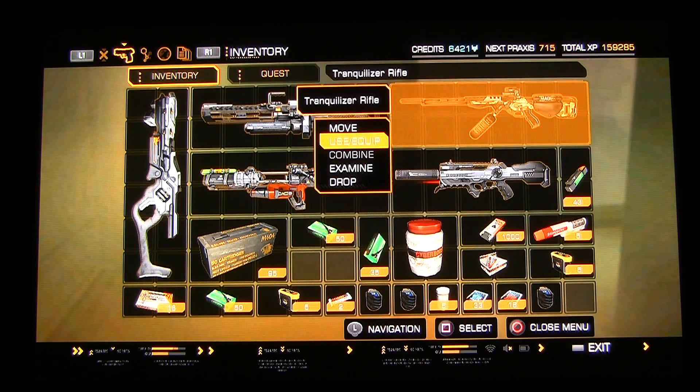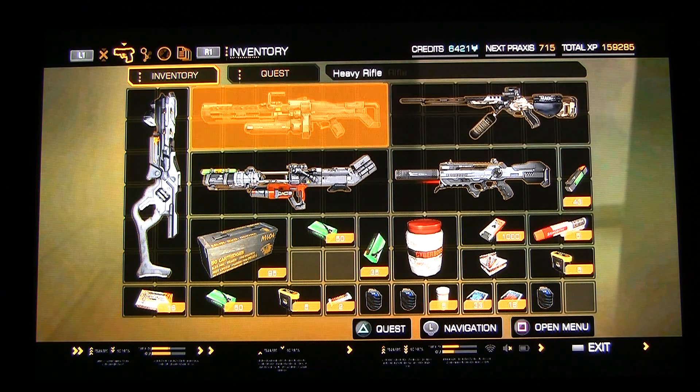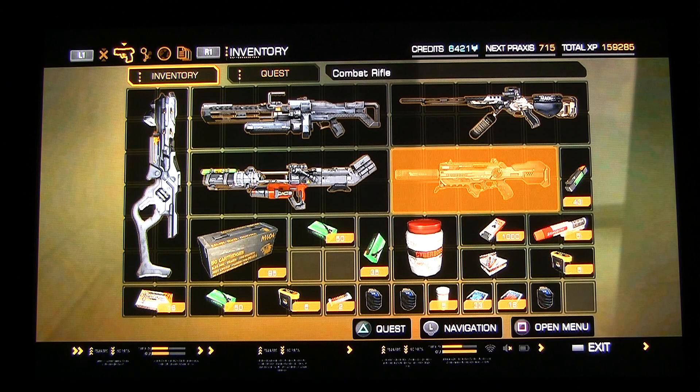You can also enhance it for the reload speed and that also helps. This one's a really good one obviously if you're going to use stealth and we're going to probably show you that one a little bit later. I like early on, until you get the bigger weapons, I think the combat rifle is excellent. You can do a lot of stuff with the combat rifle.